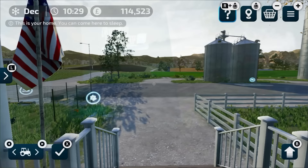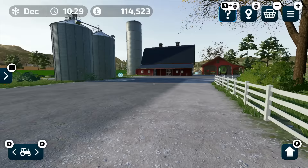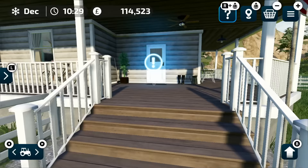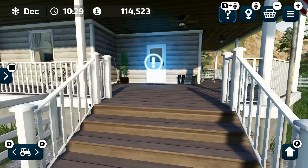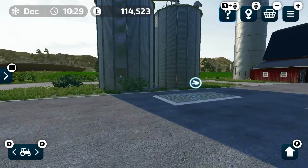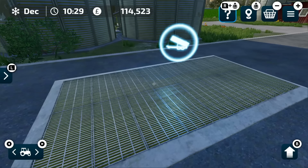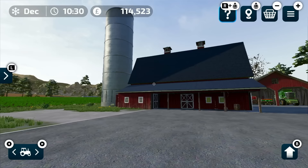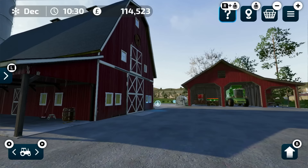So here we are in FS23 on the Amberstone map. Now this is our farm — as you can tell, it's an American farm. That's our house. Here we've got a trigger so we can sleep when it gets dark; we don't have to go all through the night like we do sometimes in real life. Quick tour of the farmyard: we've got some grain silos there, and the pit — that is where you tip your produce in. There are augers that take that underground and into the elevators, into the top of the bins. And we've got a barn there for pallets and bales and that sort of stuff.